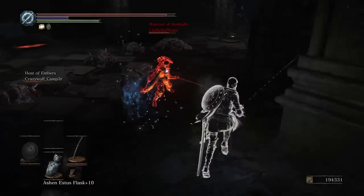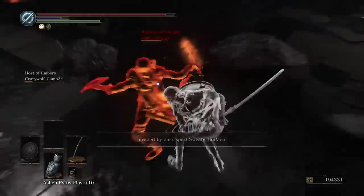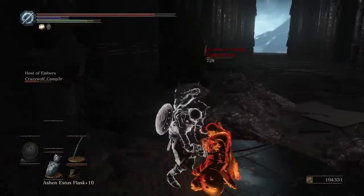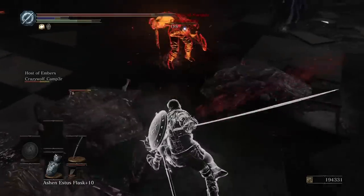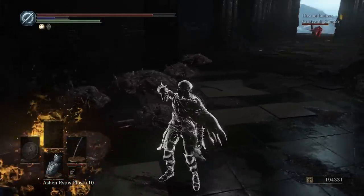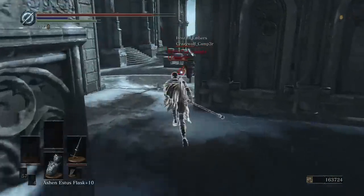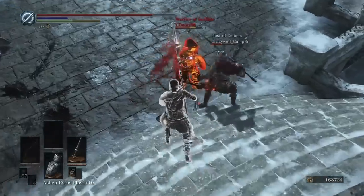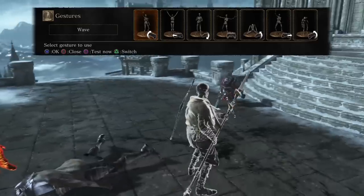Side note number 2: hosts can negate their own summoning range by using a password. They can then summon phantoms who are much higher level and have higher weapon reinforcement levels than they do, because passwords negate that too — all in exchange for being scaled down in health, relative damage, and defense levels. Don't be surprised if you see Havel mages out there fighting as a white phantom. But even with this disadvantage, invaders still want to invade to this day.